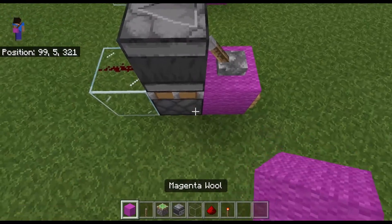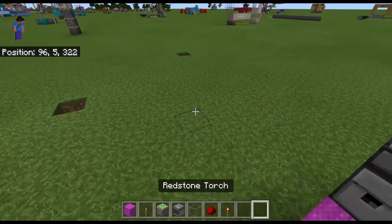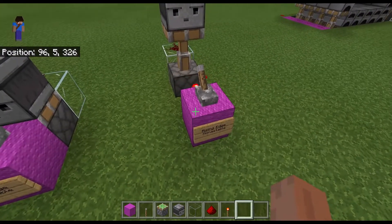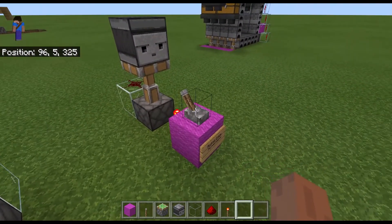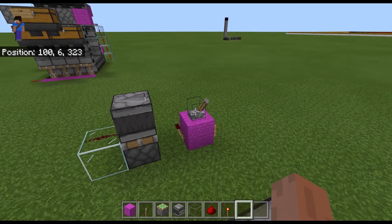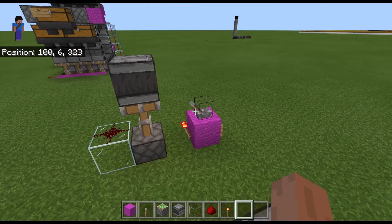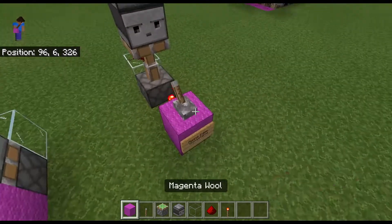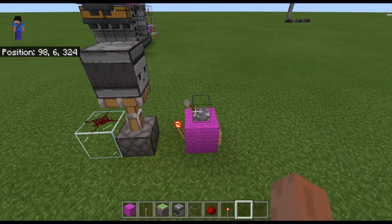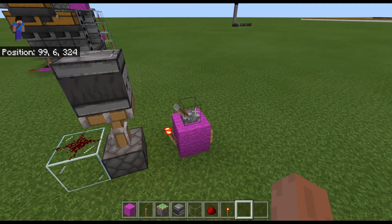And since it's a monostable circuit it sends out a really quick pulse of signal. And then this is a rising edge monostable. So when this turns off it's off because that's on. As you can see if I break it and then replace it nothing happens — it's off right now. But when I turn it on it does activate, and when I turn it off it doesn't.